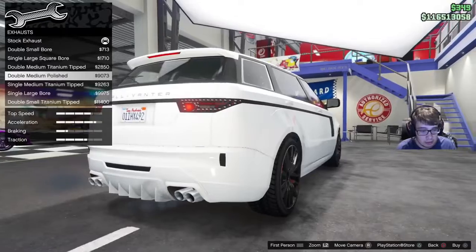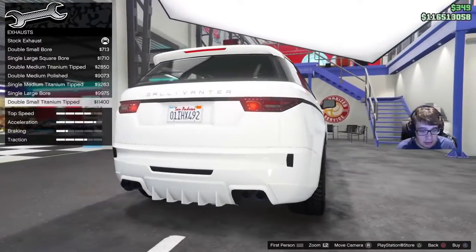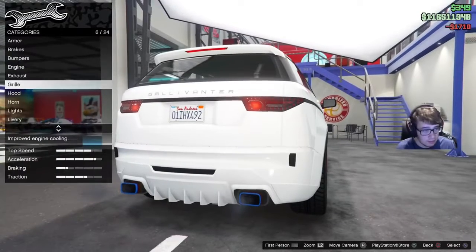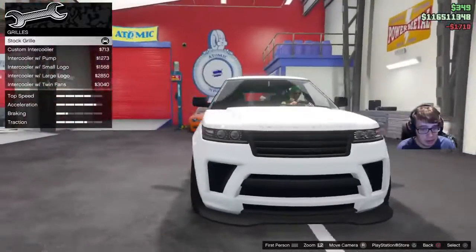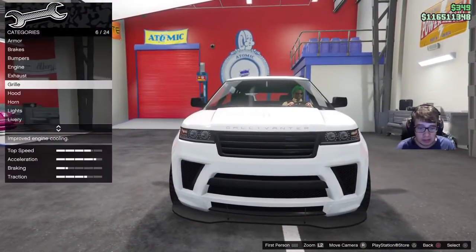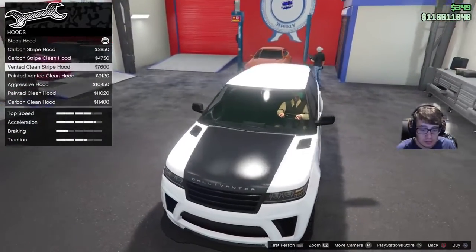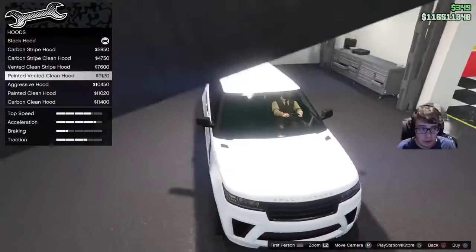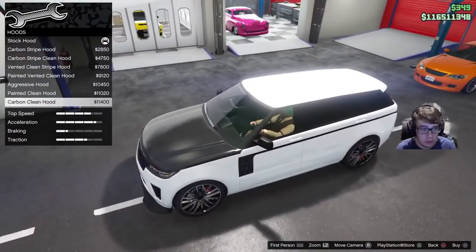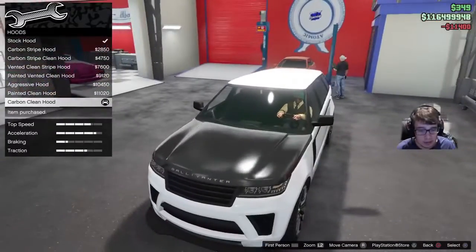Oh man, that actually looks pretty cool. I kind of like the fact that they all look kind of white, but I'm not going to do a white color car today. Let's go for this one, I think. We'll go grill. That's not good — I'm not even going to upgrade that. Hood — oh, we've got a vented hood. I kind of like the carbon clean hood. That's actually pretty cool.